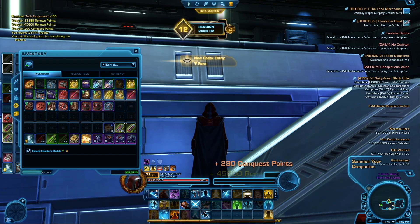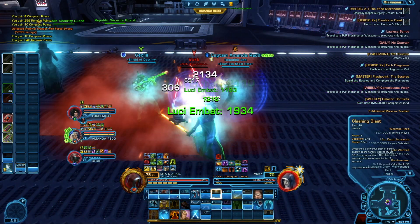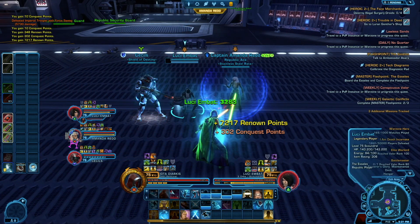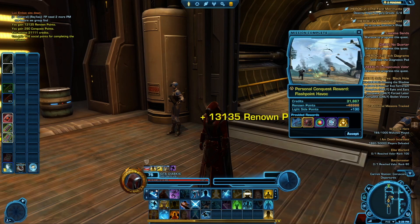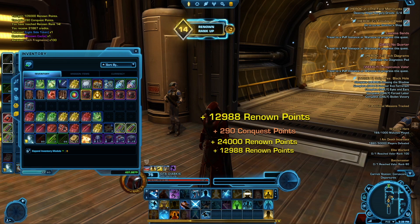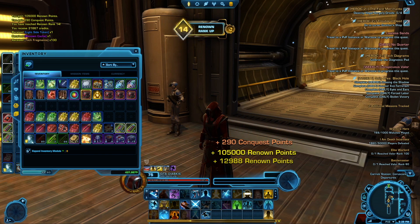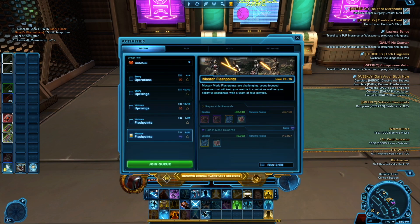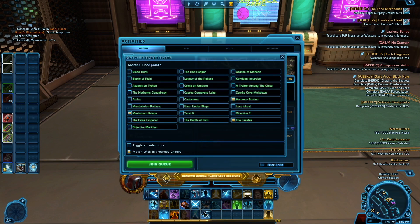Tech fragments are used to buy end game gear items. It could be shells, mods, or just pieces of armor themselves. It feels weird for me to be so well geared though. Most of the time I spend in this game I spend doing pretty casual things. I've never participated in much of the end game content until now, so when I start seeing lots of items with the legendary rank in my inventory, it feels pretty weird, but also pretty good.